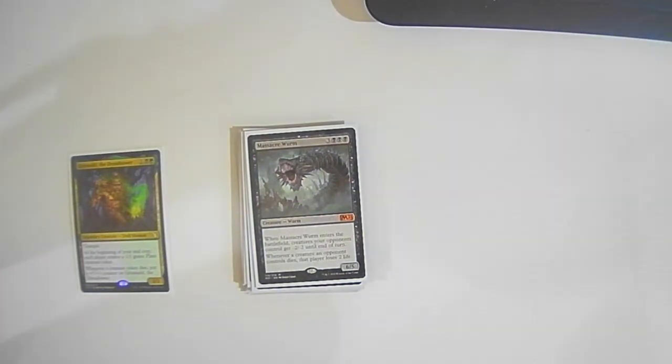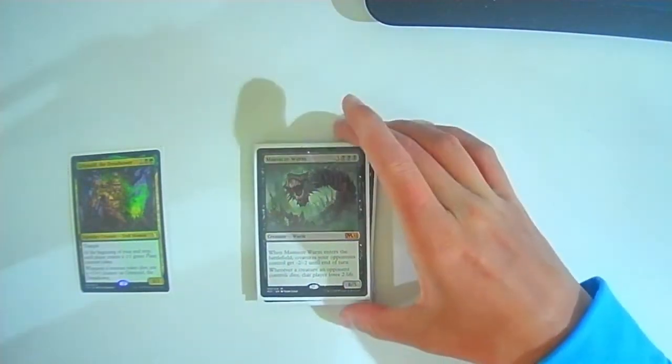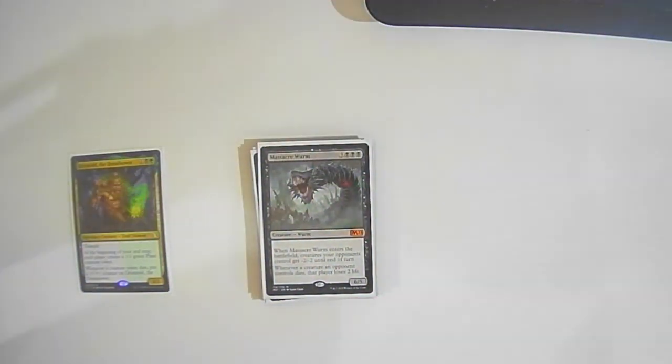Massacre Worm: three colorless three black — when it enters the battlefield, creatures your opponents control get -2/-2 until end of turn. Whenever a creature an opponent controls dies, that player loses two life. Another really good card once everything pops off — Grismold can really produce off of it, and you'll be making people lose life very fast.